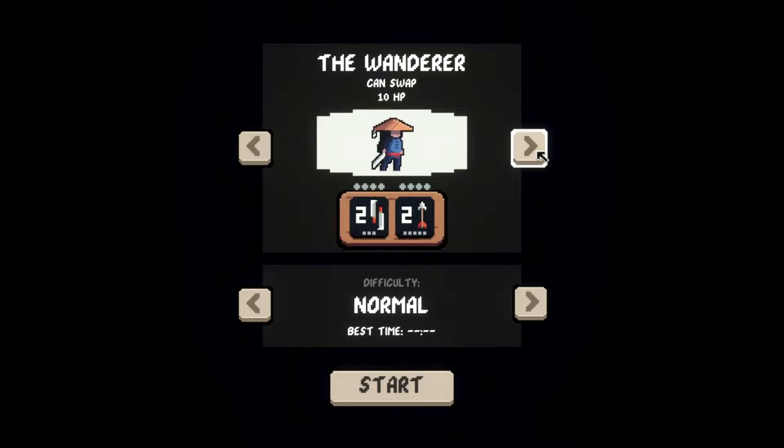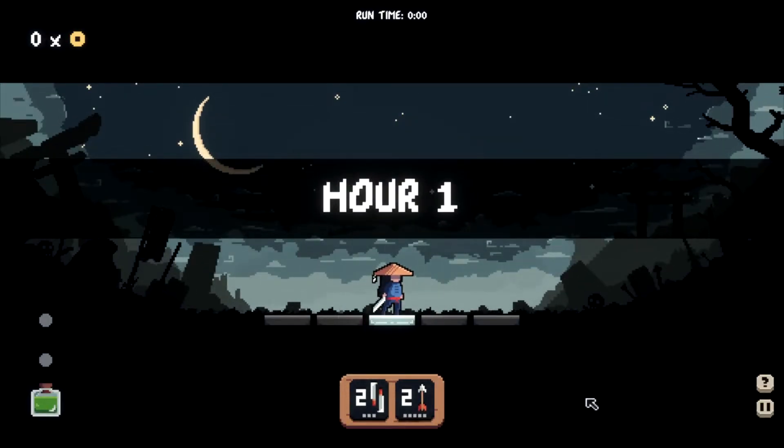So it is a roguelike like no other that I've seen. Instead of just trying to explain it — because that's going to be difficult — I'll just play it and show it off to you guys. We have a few characters we can play with: the assassin, who can swap places, and the wanderer, who also swaps places but has more HP. The assassin has an insta-kill. The squares at the bottom are the number of turns it takes for the skill to regenerate, and the number on it is the damage you can do. Let's jump right in — I'm going to go with the wanderer because I've had the most success with him.